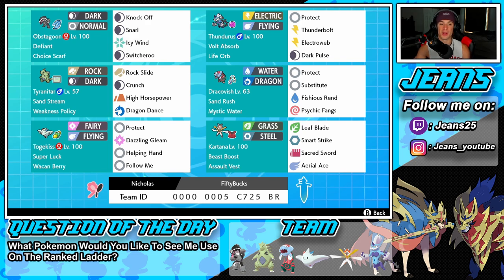Next to Tyranitar we got sand rush Dracovish, who pairs perfectly because we double our speed in sandstorm — it's a win-win. We got mystic water so our water moves hit harder, plus protect, substitute, fishious rend, and psychic fangs. This Pokemon is a beast and you can one-tap almost anything with fishious rend. Bottom left is Togekiss, our support mon — super luck ability, wacan berry to soak up electric shots, protect, dazzling gleam, helping hand, and follow me.